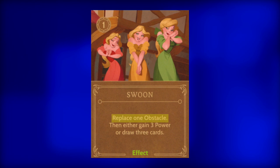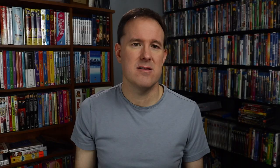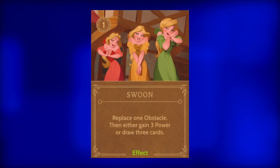Let's break them down, starting with Swoon. For the cost of one power, Gaston must replace one obstacle and then he may either gain three power or draw three cards. Since it costs one power to play this card, it's really only gaining two power. That part could be tempting as Gaston does not have any gain-three-power actions in his realm. But the better action is to draw three cards. If Gaston can easily remove the obstacle that had to be replaced, go ahead and play this card. However, don't hang on to it if it can't be used right away.